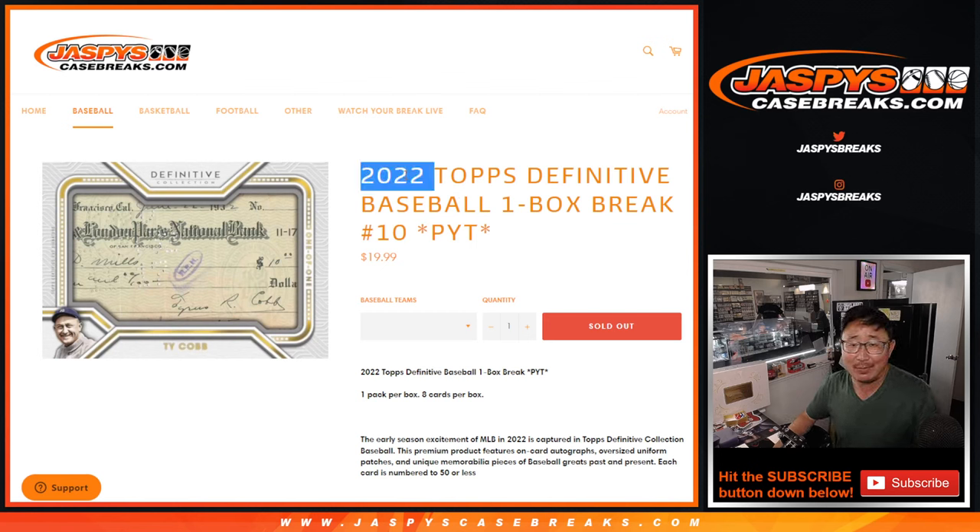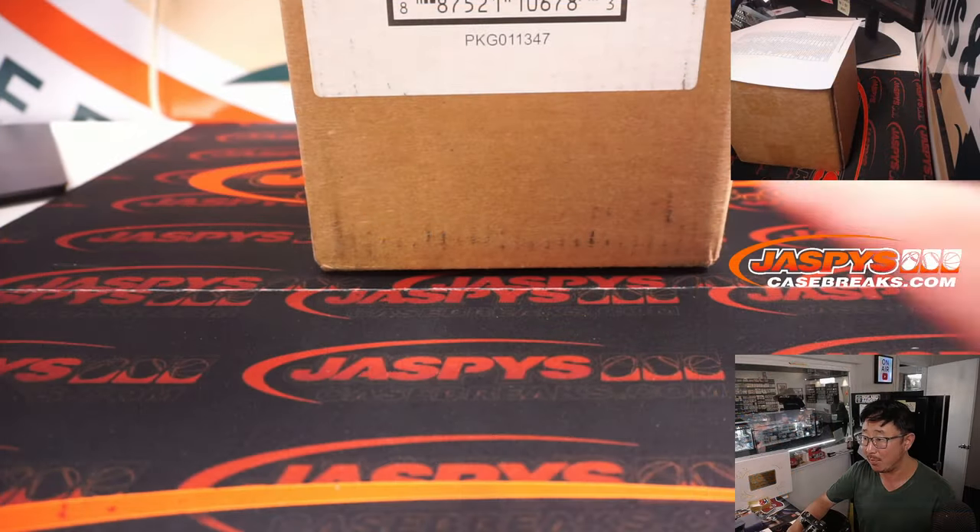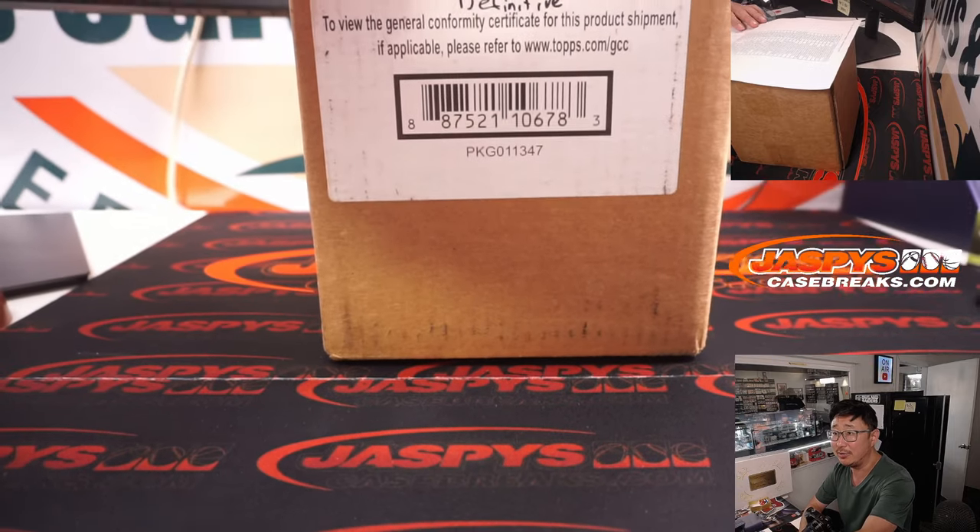Hi everyone, Joe for JaspiesCaseBreaks.com coming at you with 2022 Topps Definitive Baseball. One box, pick your team, number 10, and that's a one-box break from a fresh case. So fresh and so clean.